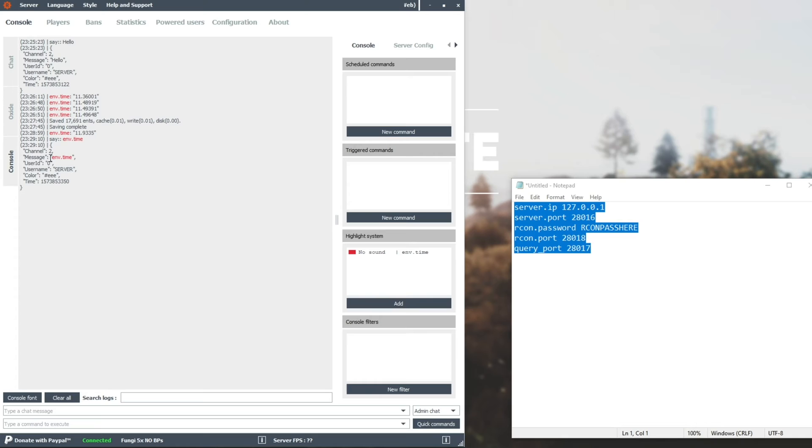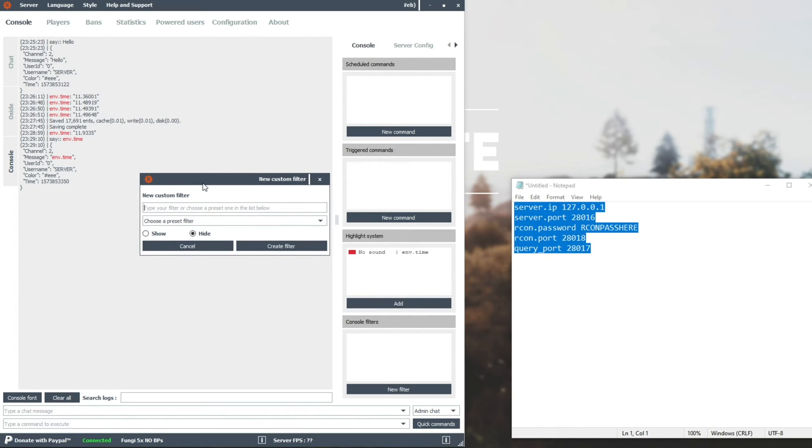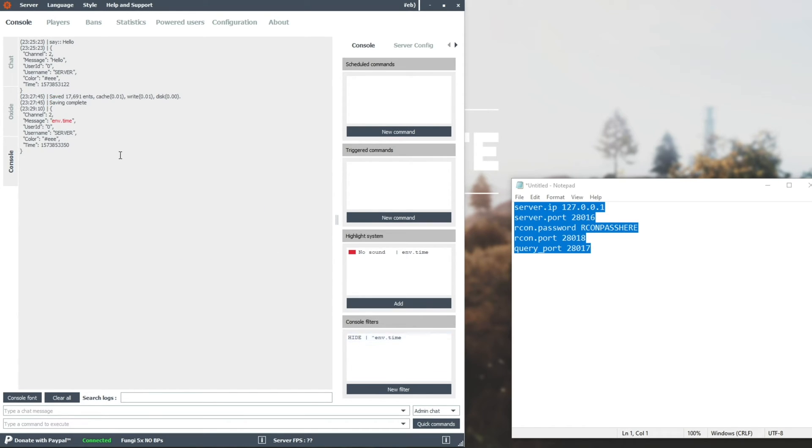Heading back to console, you can see over here where we mentioned the metadata for the message earlier — env.time. However, the color for the actual message in-game is 'eee', which is white. At the very bottom over here, we have console filters, and we can create a new filter. I don't fully understand what this does as I haven't found documentation for this program, so this video is probably going to serve as that. You can choose a preset filter such as RCON, Oxide, Better Chat, FPS, env.time. If I click on one and click Hide, then Create Filter, you can see all the env.time messages from earlier are now disappearing from the console.